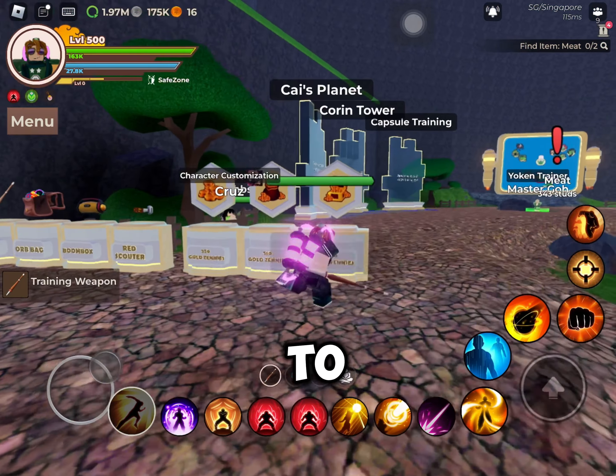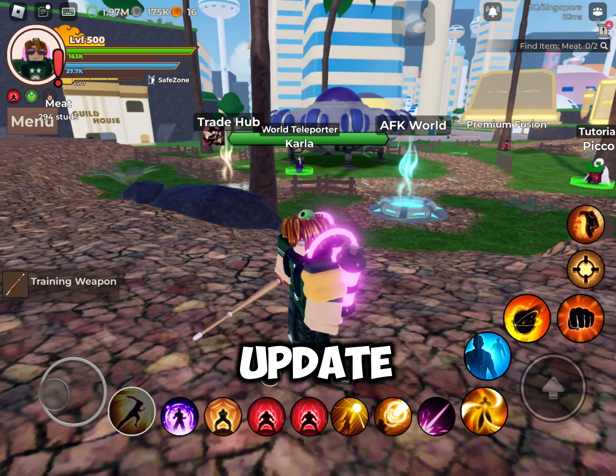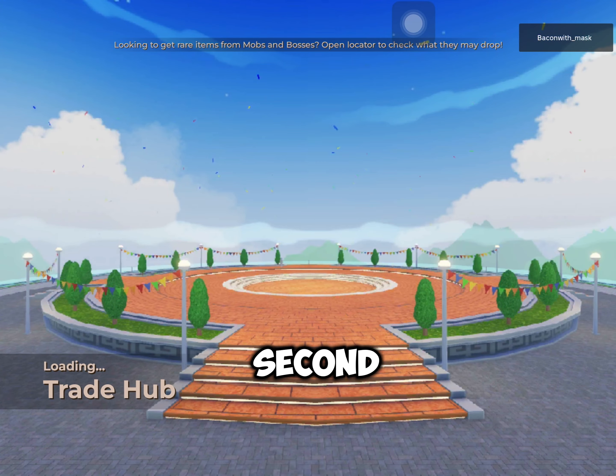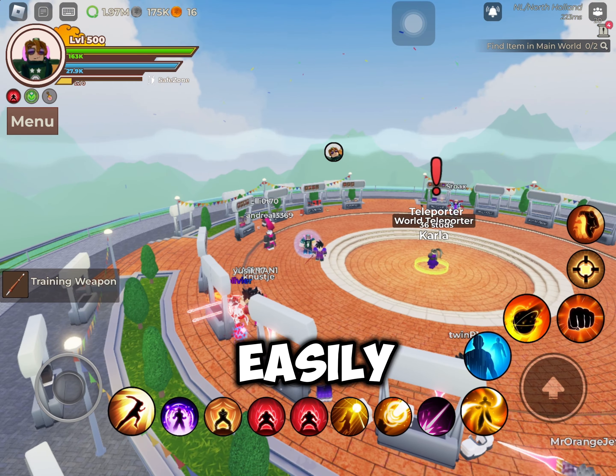Hello everyone, welcome back to another video. Today there is a new update on Dragon Blocks — Update 18 Phase 1. There are two major things added: the first one being the Trade Hub, and the second being the AFK World. Now we can trade stuff for gold more efficiently and easily.